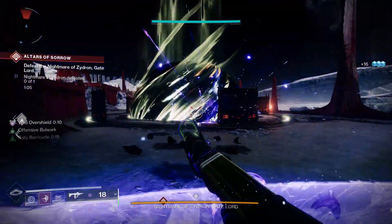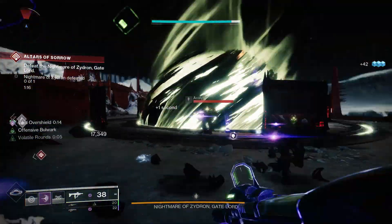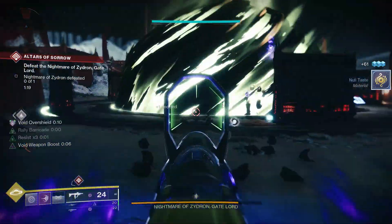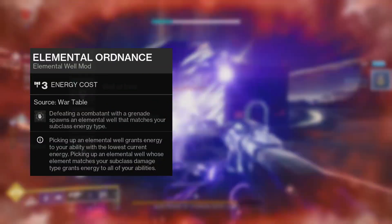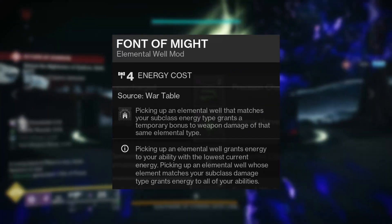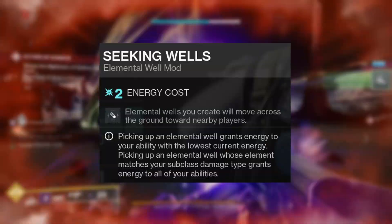This build already grants us constant overshields and grenades with some damage buffs, but to really elevate it to endgame status we need to equip our mods. The mod setup we are using is elemental wells for their ability regen and passive benefits. To create elemental wells you have two options: a combination of Elemental Ordinance and Elemental Armaments, or Elemental Ordinance and Bountiful Wells, which is what I personally use. These wells trigger Font of Might for a weapon damage buff, Well of Tenacity for damage resistance, and are also affected by the Seeking Wells mod to keep gameplay smooth.